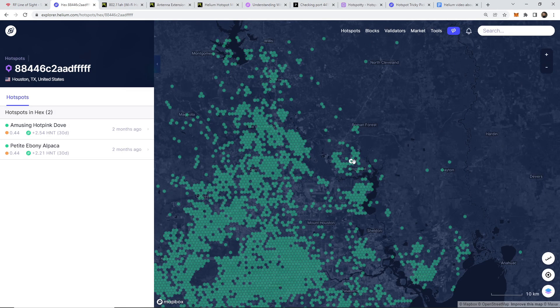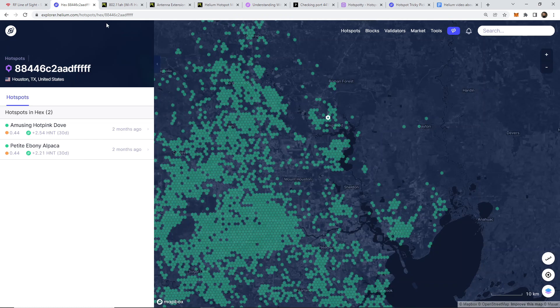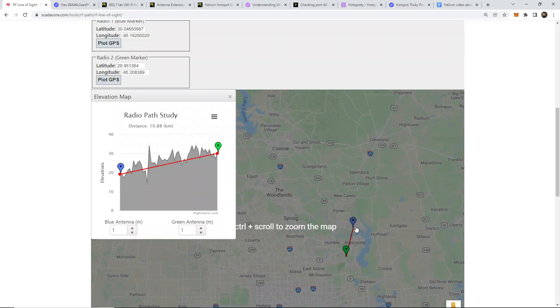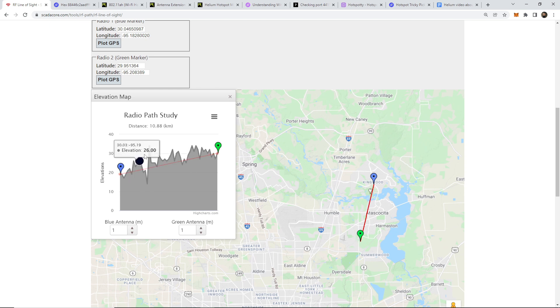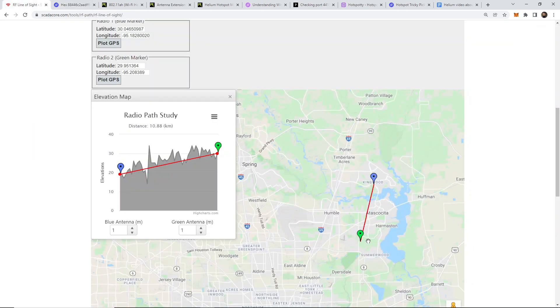Going back to the elevation section, I'm going to share my screen. Let's say your hotspot is right here and you're planning on aiming toward the Woodlands, Houston, or the Humble area. You can use this elevation tool — I'll drop the link below — and place the blue marker exactly where your hotspot is. You can start to see the elevation height. Right now we are 30 meters off sea level. If you aim toward a target area, you can check the elevation there and see that you are actually below your target, meaning you'd need to raise your antenna height just to reach eye level.